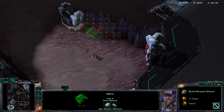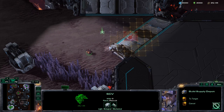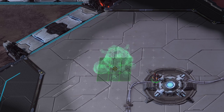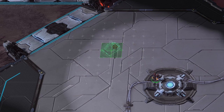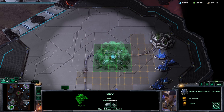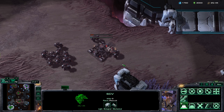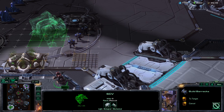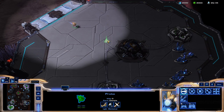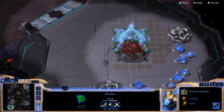Structures must be placed on the build grid — an invisible grid of square tiles the game uses to decide where structures can and cannot go. Structures must be built on flat, unoccupied ground: no ramps, cliffs, or water. Most structures take up 3x3 squares, but town halls cover 5x5 tiles. Friendly units automatically move aside to make room, but enemy units do not — by placing a unit at a certain location, you can deliberately block your opponent from placing structures there. You also cannot place a structure where another already sits, and a common exploit is placing a structure at your opponent's expansion to prevent them from building a town hall.